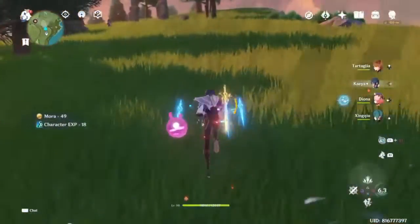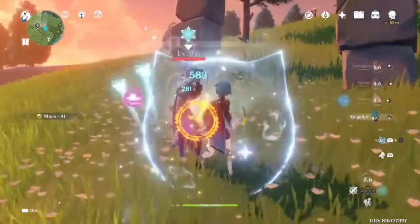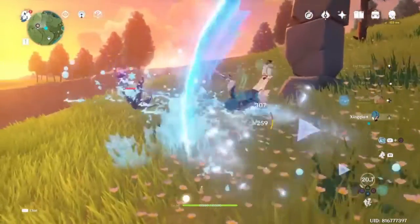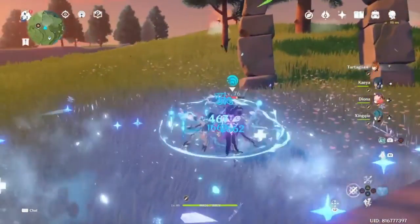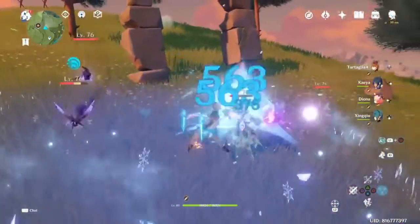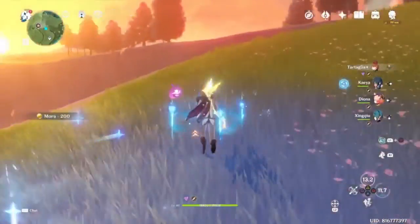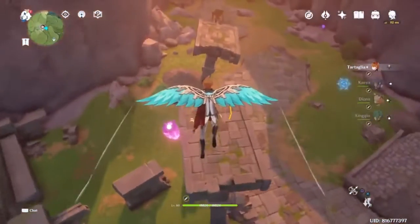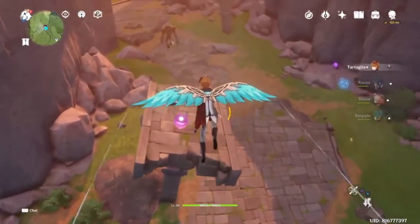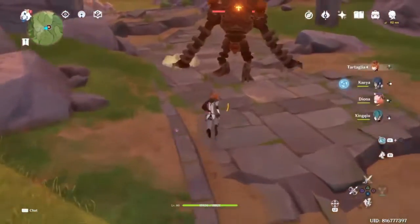Now I have constellation 2 Diluc. For my friend, we called and chatted, and today we finally settled on which character he wants. Currently the rate-up banner is Keqing, but he saw the play style and he does not prefer melee characters. Having known him for a long time — we played Ragnarok back in the day — he prefers to use a mage. So he saw Mona and asked me, so I recommended Mona to him. Mona is pretty good.